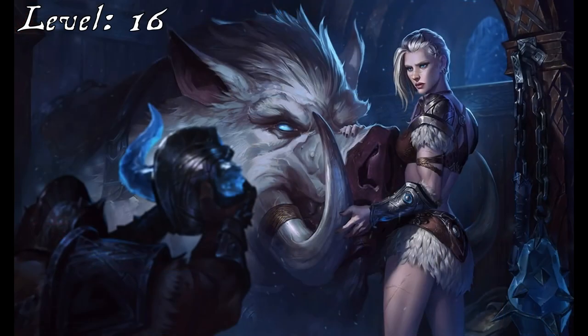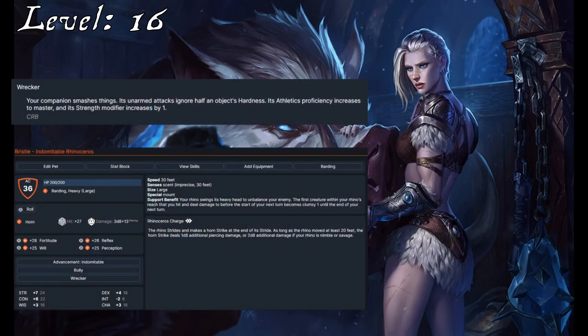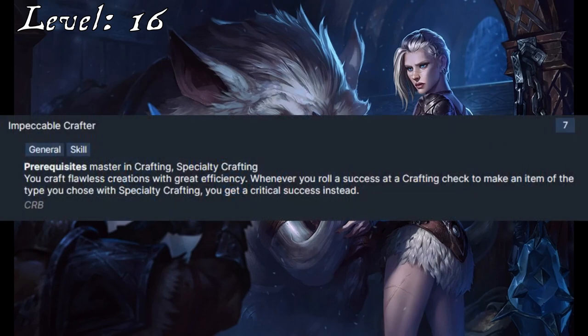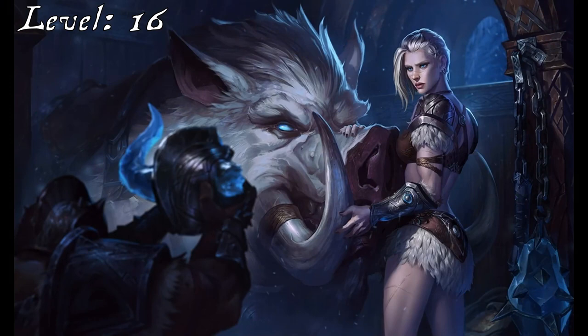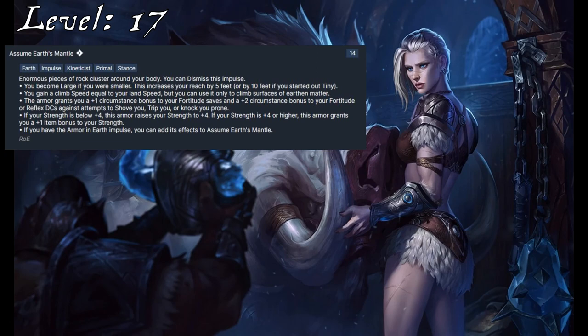At 16th level, she takes Specialized Megafauna Companion again. This time, she will use it to make Bristle into a Wrecker — making him stronger, increasing his Athletics, and allowing him to better punch through barriers, potentially allowing him to charge through walls. By taking Impeccable Crafter as her skill feat, she increases her ability to put together traps and snares even further, which helps to compensate for her lower Intelligence bonus. This focus on traps might seem a bit weird; if you feel that way, consider investing in Intimidation instead and some of its skill feats, because as a rider, Sejuani can't get a lot of use out of the jumping-based Athletics skill feats. 17th level is Sejuani's Final Gates Threshold, and it gives her the Assume Earth's Mantle Impulse — a fun impulse she can only really make use of thanks to Gigantic Megafauna Companion. If Bristle didn't have that, she would be too large to ride him after activating this.